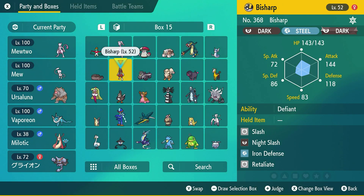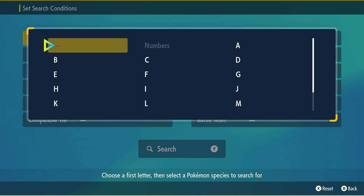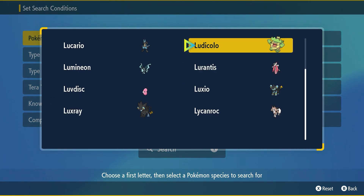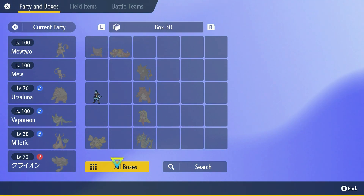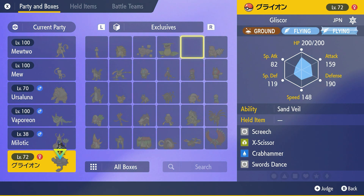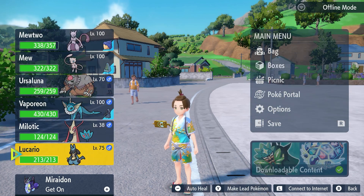If you don't know how to find your Pokémon, go to the search icon and go to the letter it starts with — in my case, L for Lucario. There's Lucario right there. We search and we can see we have two. I'm going to go ahead and move it into my party and check its summary.